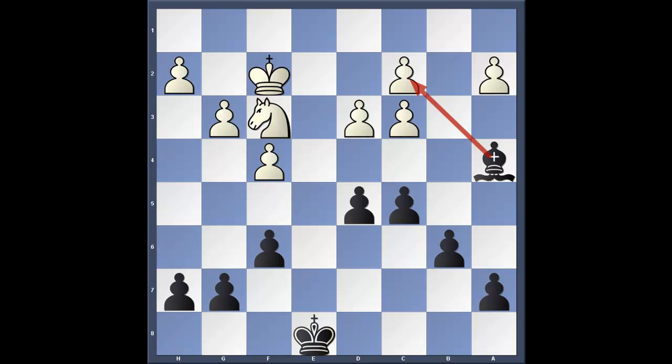In the following position, we have a game between Richard Reddy versus Akiva Rubenstein. Reddy has the white pieces, Rubenstein has black. In the following position, black has an advantage because he has a bishop versus a knight in the endgame, and he has a better pawn structure. Black has two pawn islands, while white has three pawn islands.